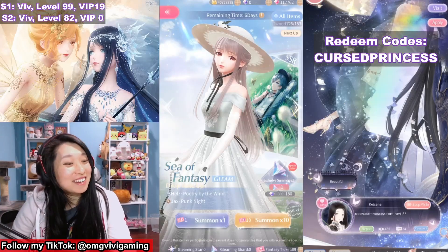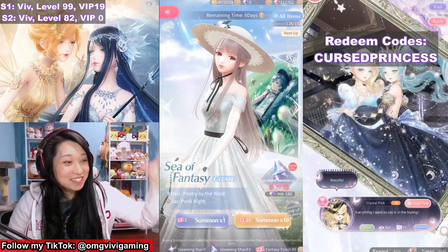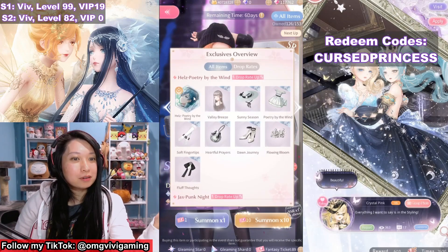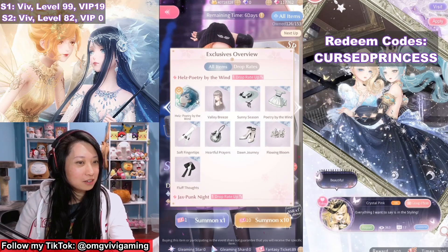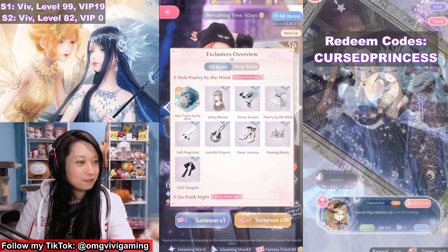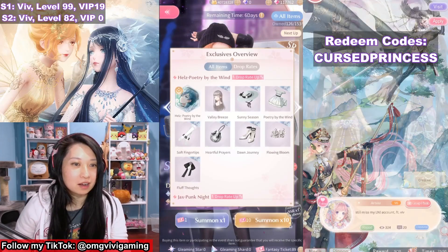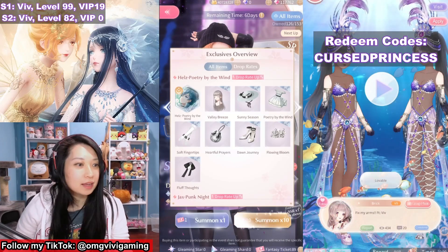A new suit in a sea of fantasy — this looks like Kimmy, and this looks like something Kimmy would wear. It's designed by Hells, who according to the lore is Kimmy's great-grandfather or something. To me it seems like there's a multiverse thing going on in the Nikki world anyway.